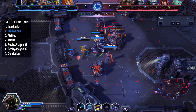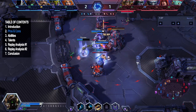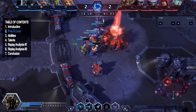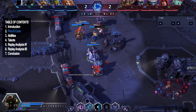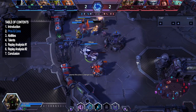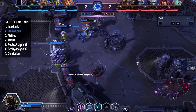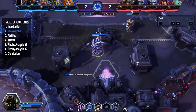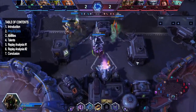Starting off with his pros, it's nice having stuns as a warrior, especially when you're the main tank. Anubarak having his Impale and Burrow Charge being stuns is definitely beneficial for being a warrior and in teamfights. That's always the best CC you can ask for as a warrior, so that's definitely really nice to have.